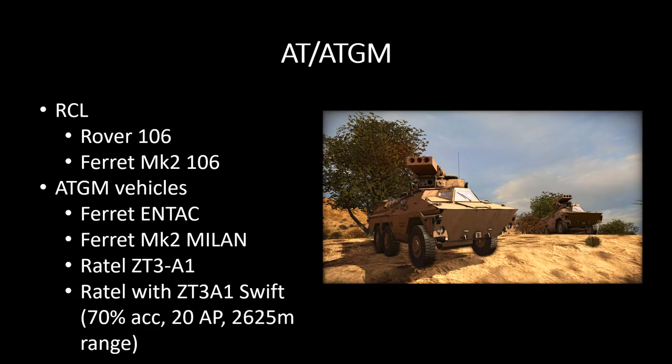Moving on to HGMs: we now know they have the Rover 106 and the Ferret Mark II 106. These are recoilless rifles — again very, very fragile, hit and run. Judging by what we've seen so far from the rovers in-game, I'm thinking they have just the ability to take one shot, maybe not even that. The Ferret Mark II has a slightly better recoilless rifle — at least that's what the post says. The stats are unknown.